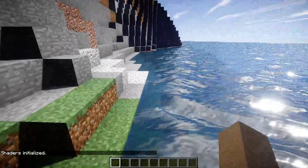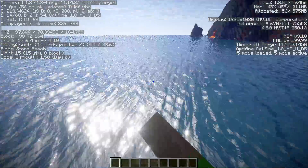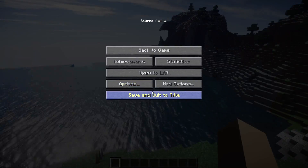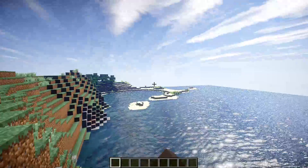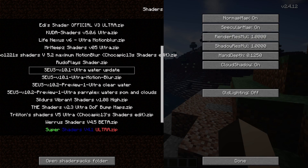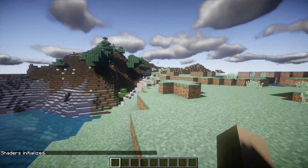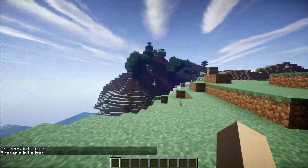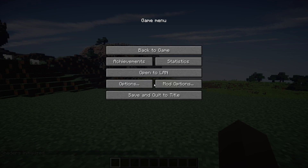One more thing — to get SEUS 10.1 Ultra looking really good, you can go into the code and tweak the water settings to give it a more realistic wave effect. Note that looking at that water does tank performance, but if you look away I get like 70 to 80 FPS. You can also change the cloud color. I've made those same water tweaks in version 10.2 and it looks really cool. Anyway, please comment, rate, and subscribe — peace out!